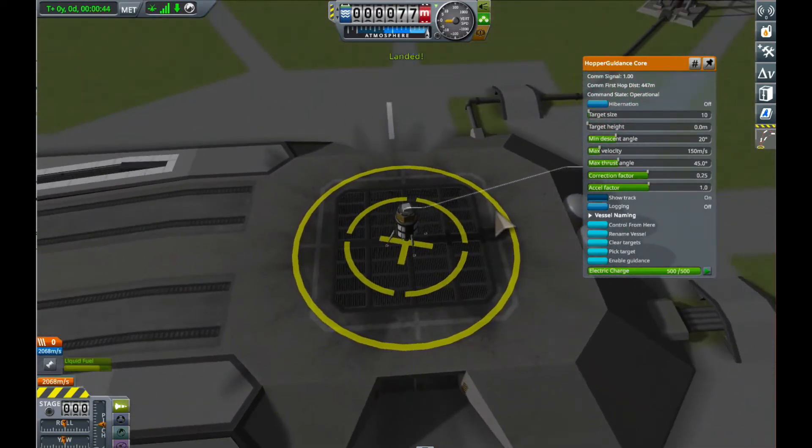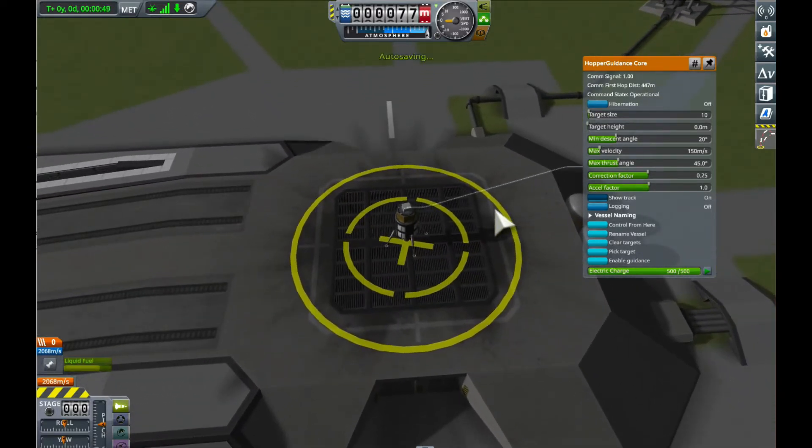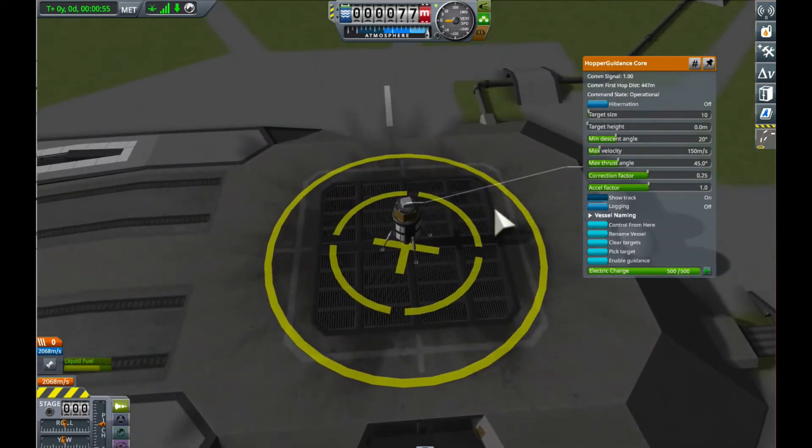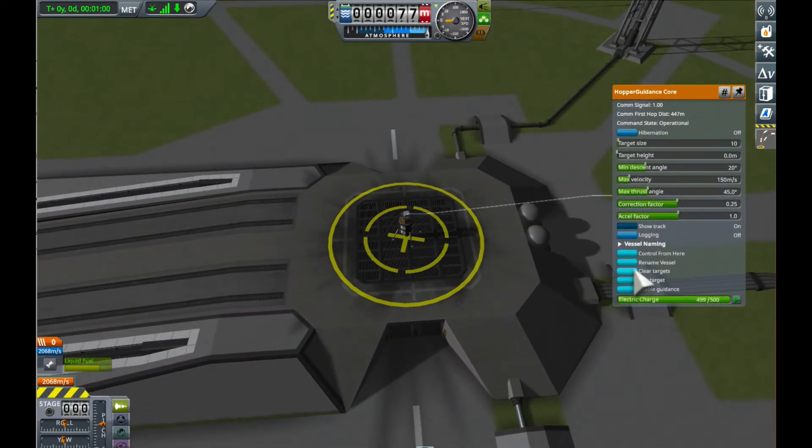It worked. You can see that it did get off its trajectory partway down, and that's because Hopper Guidance is ignoring the aerodynamic forces, and that's what brought us off track.